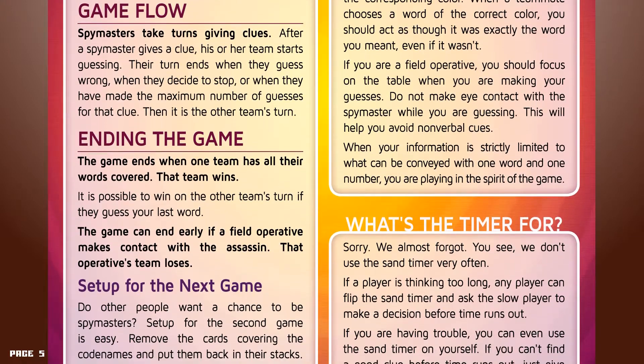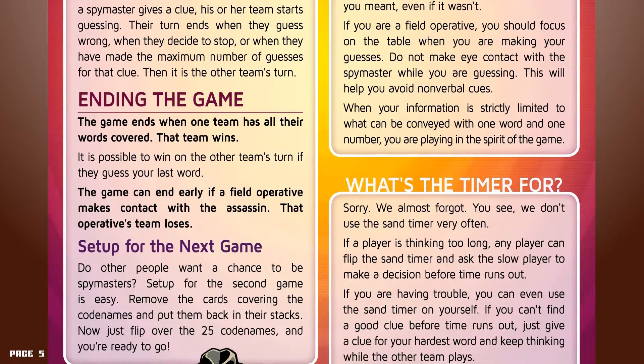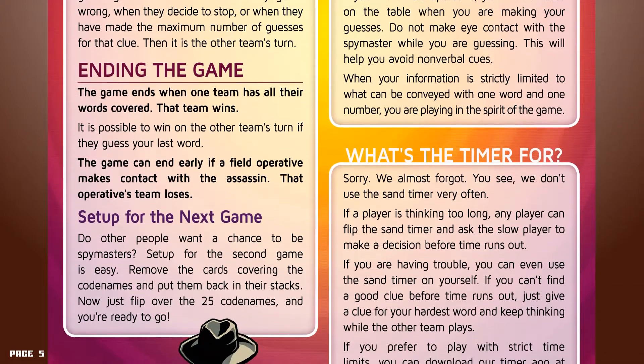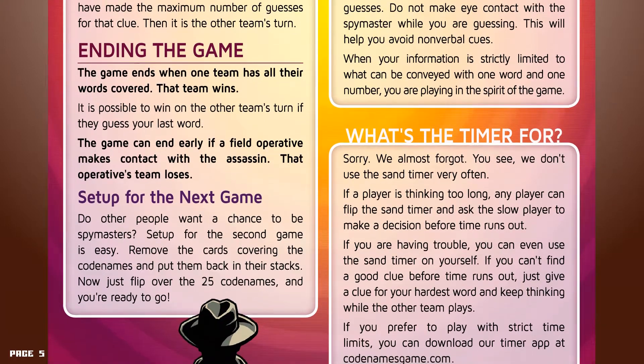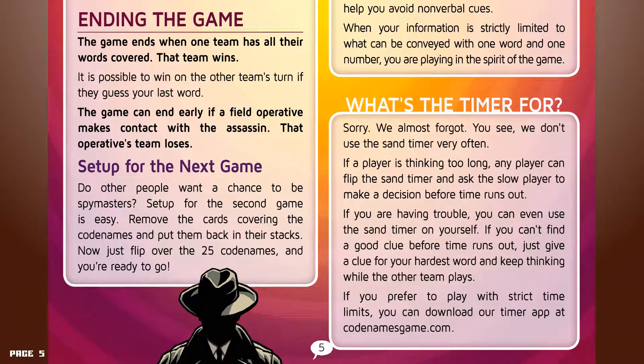What's the timer for? We don't use the sand timer very often. If a player is thinking too long, any player can flip the sand timer and ask the slow player to make a decision before time runs out. If you are having trouble, you can even use the sand timer on yourself. If you can't find a good clue before time runs out, just give a clue for your hardest word and keep thinking while the other team plays.